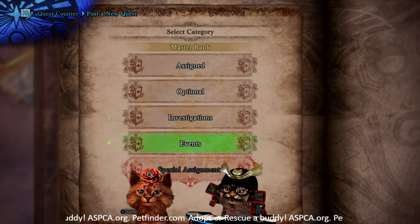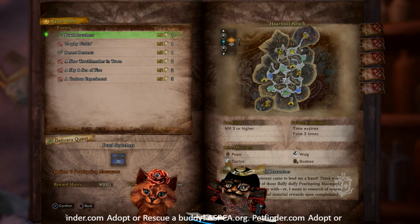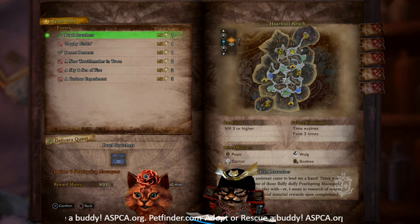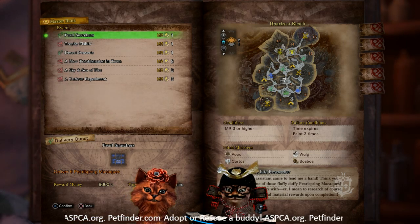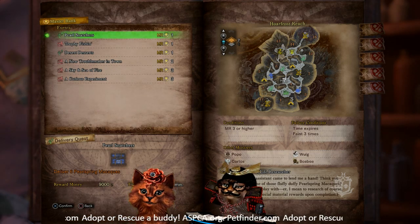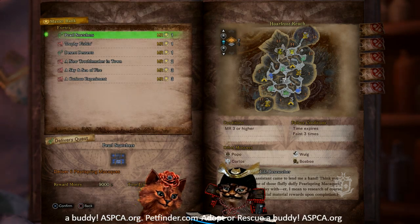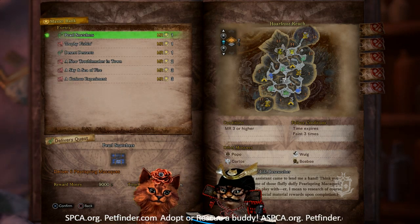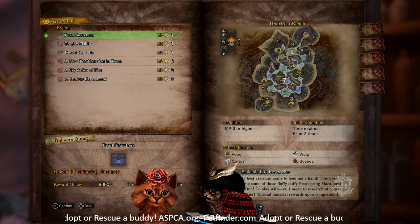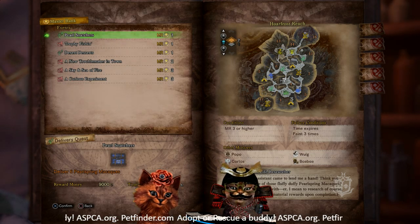In master rank events, first off is Pearl Snatchers from last week — not new, but if you haven't gotten your monkey hat yet and you want a monkey riding around on you, this is what you've got to do. It's also a good one to get the gold monkey from the hot spring. He's got a pretty good chance of popping in this one, as well as hunter rank points, and it's really quick and easy. We found our golden macaque two or three times down in area two in the hot spring. So get your Capture Net ready.